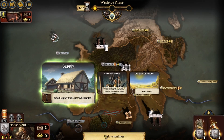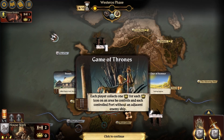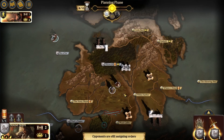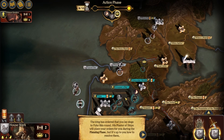Adjust supply track and reconcile armies. Each player collects one crown for each crown icon on an area he controls. Action phase. The king has ordered that you lay siege to Pyke this round. His master of ships will place your orders for you during the planning phase, but it's up to you on how to resolve them.